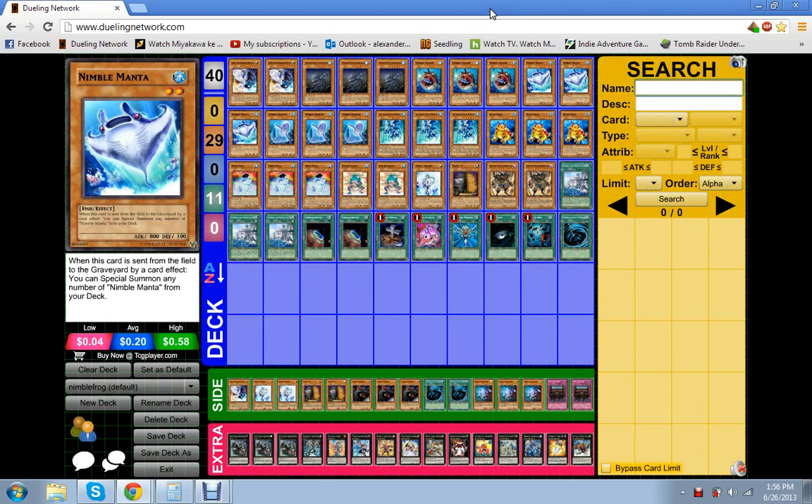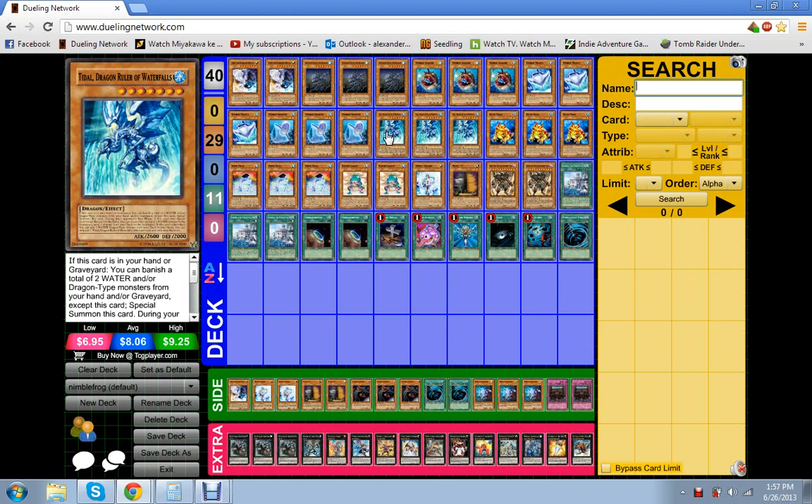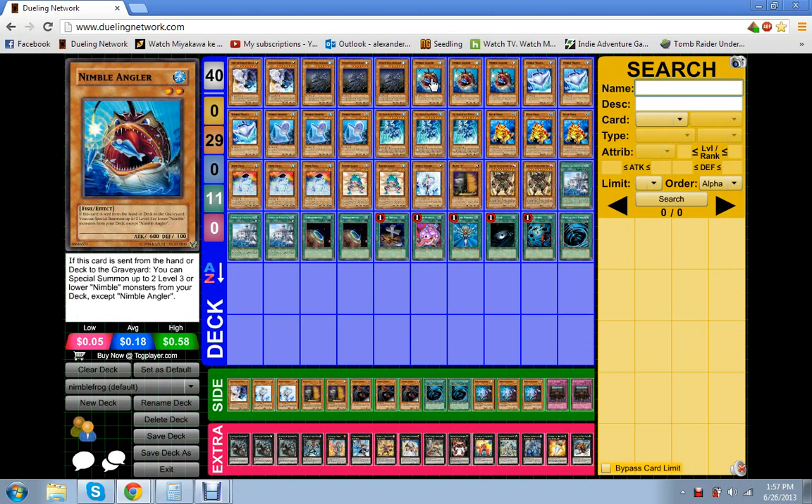Hey everybody, it's Alex again, this time with a deck update. I've been doing some playtesting with the deck I showed off before — this is my Nimble Coelacanth deck running the E-Dragon so I can drop the Nimble Angler.